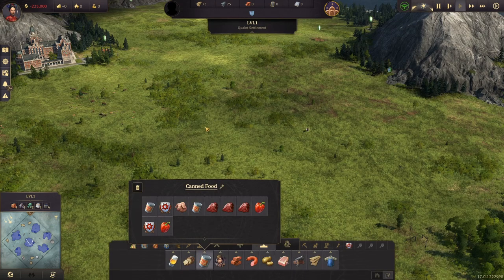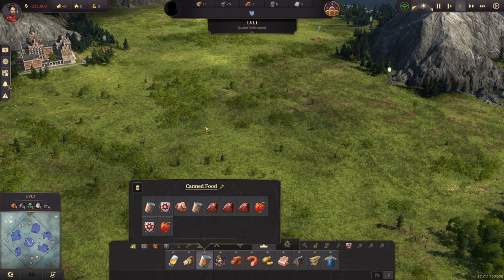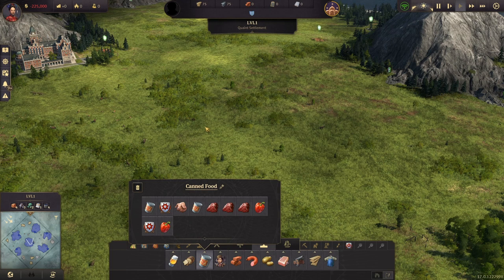Just before we dive into the 10 perfect layouts and stamps I have for you on canned food, I did want to mention one thing. It's not because you haven't unlocked canned food that you have to make it. Usually my suggestion is: wait until this is the last good remaining for you to move to engineer before you do it. Don't do it before — there's no point.